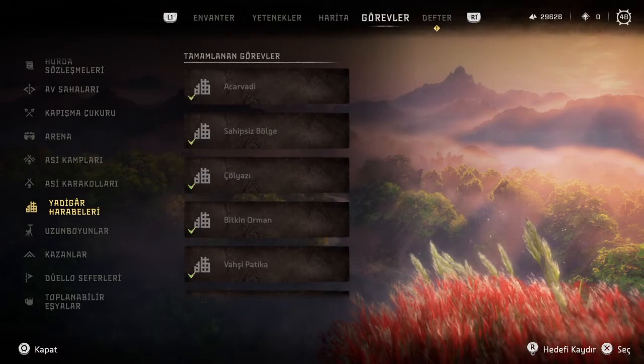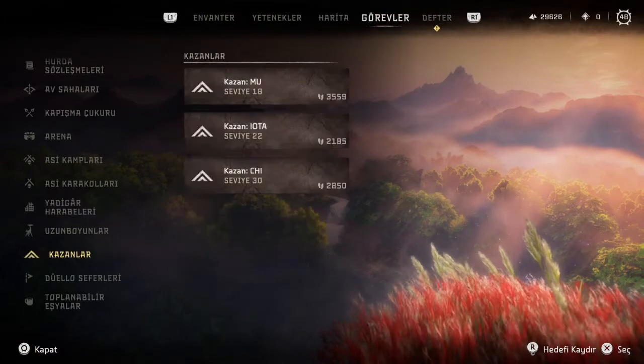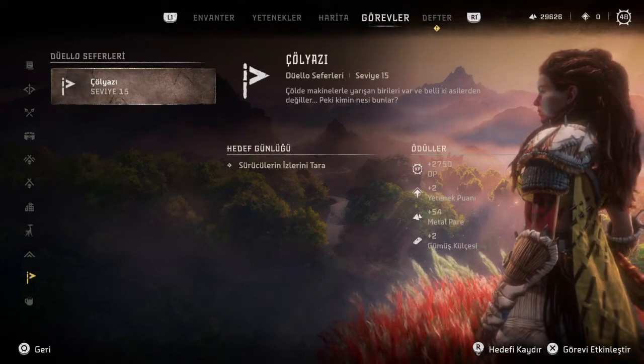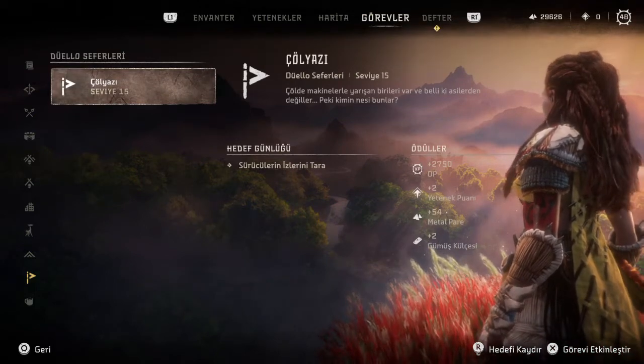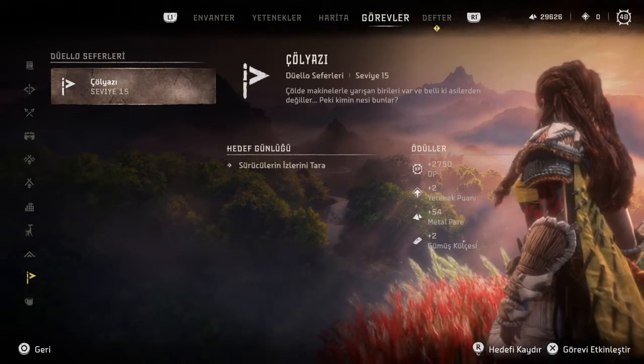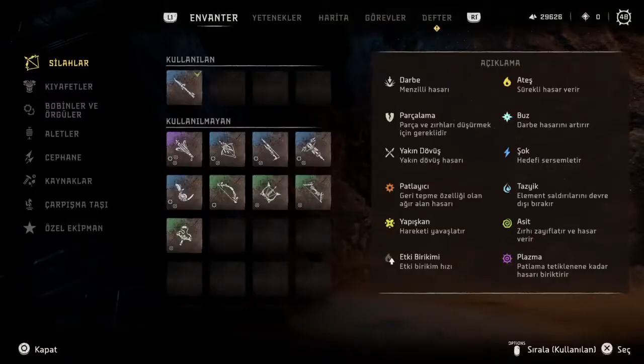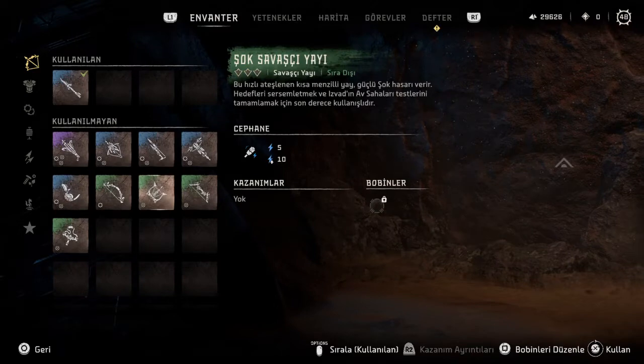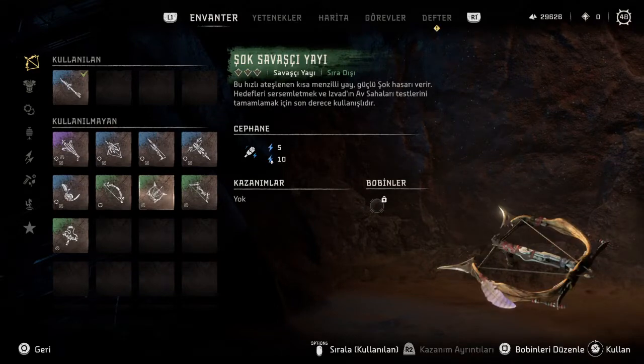Yine dünya etkinlikleri görevlerinden Duarlı seferleri adı altında koşular var. Bu koşuların dört tanesini tamamladıktan sonra bize ödül olarak efsanevi bir savaşçı yayı veriliyor.